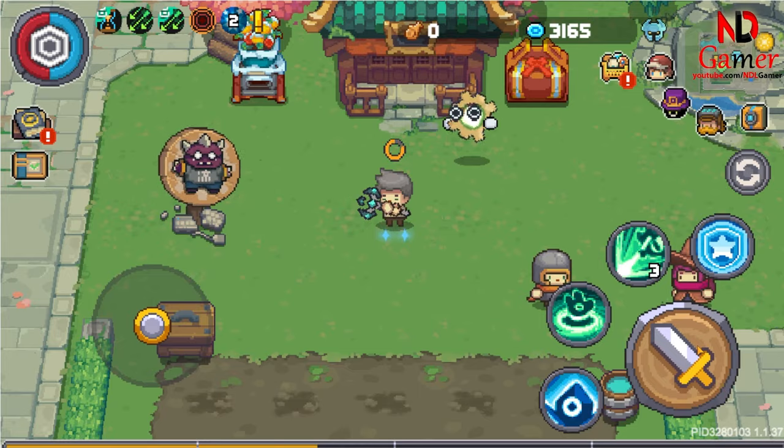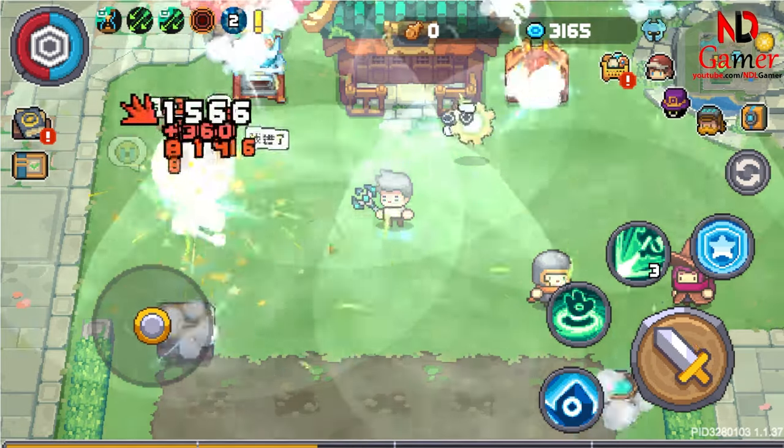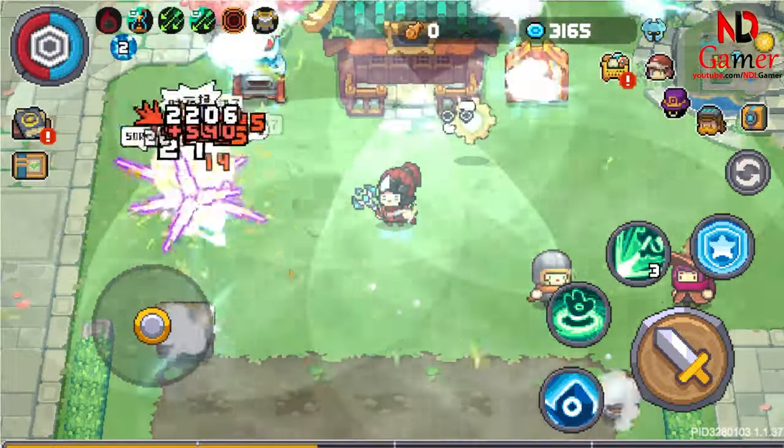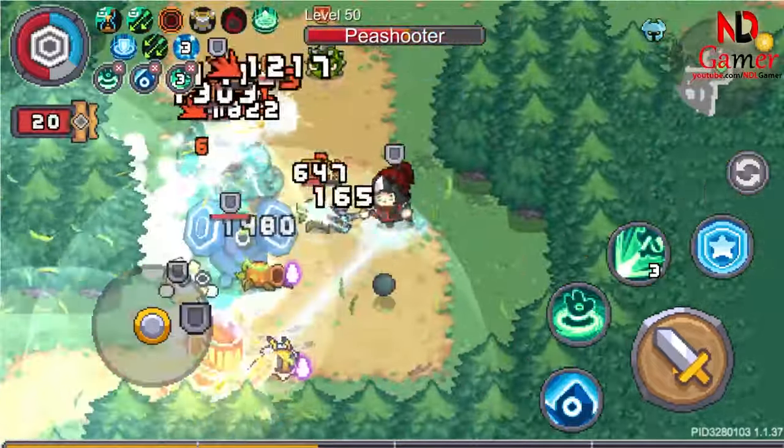So, when playing a class not combined with Thief, it won't cause bleeding to the target. Therefore, it's necessary to use the Dark Knight's two-piece set to inflict bleeding on the target, ensuring that every boss will be defeated.